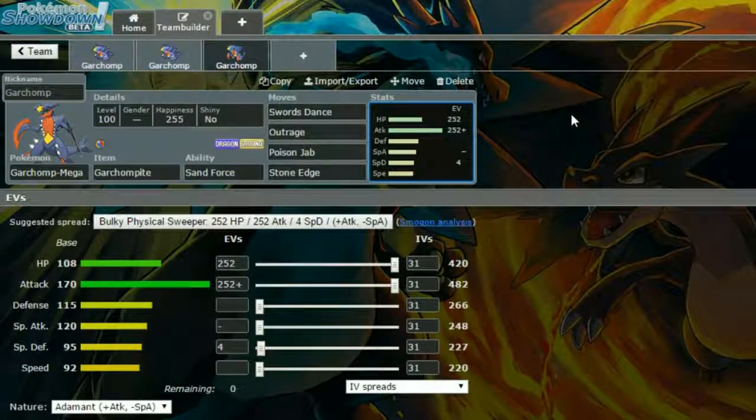For moves on Mega Garchomp, we have Swords Dance, Outrage, Poison Jab, and Stone Edge. Swords Dance sets up your Attack even further because nothing is going to survive. Outrage just destroys everything, though you do have to be careful of Fairy types since you can get locked in. Poison Jab is there to get rid of those Fairy types as an alternative to Iron Head. Stone Edge covers everything else. For EVs, we have max HP and max Attack with an Adamant nature — more Attack and less Special Attack — and 4 EVs in Special Defense.